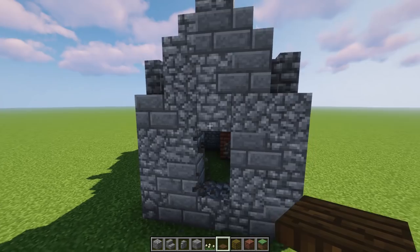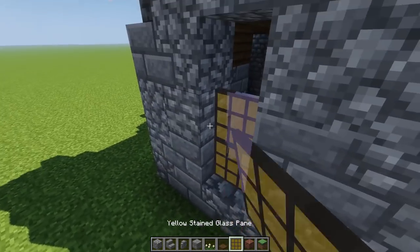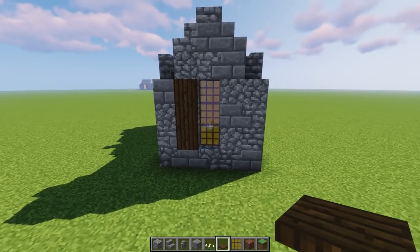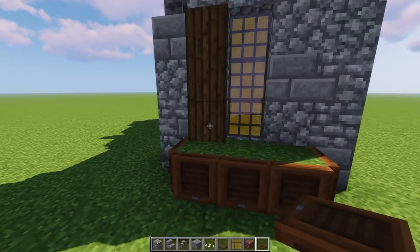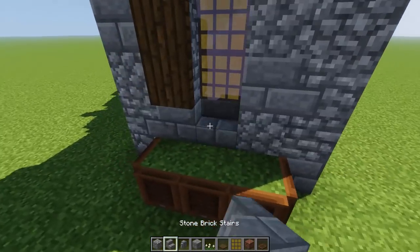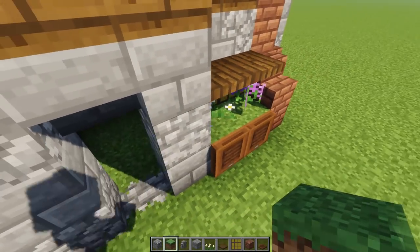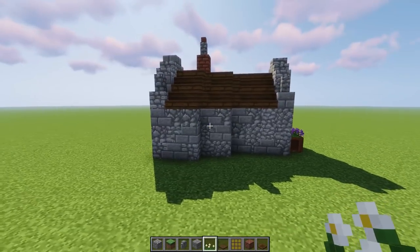On this side let's do a window. Knock down three blocks, grab the yellow glass pane — one, two, three, big window! Grab some trap door and do a little overhang on this side too. That side looks perfect. We can do another little flower box right here with the acacia trap door. We need to tweak it a bit — take that piece out, do a double — boom, that looks a lot better. Add flowers and mix it up.